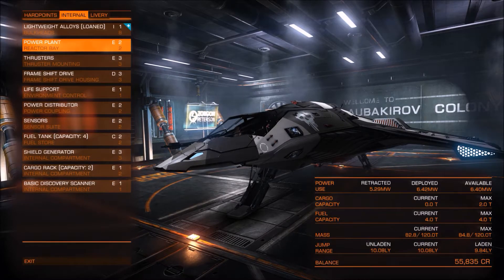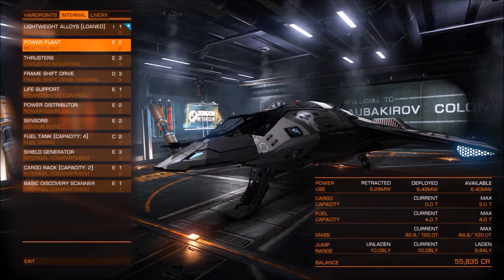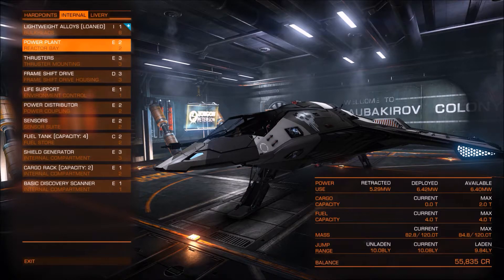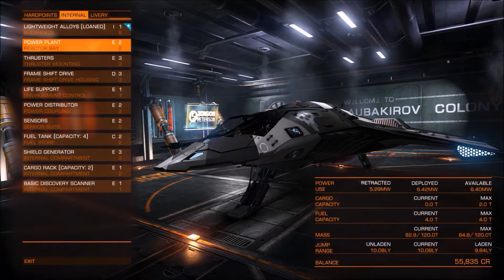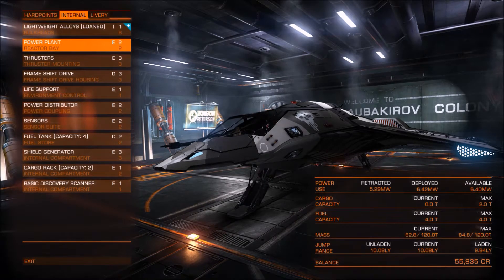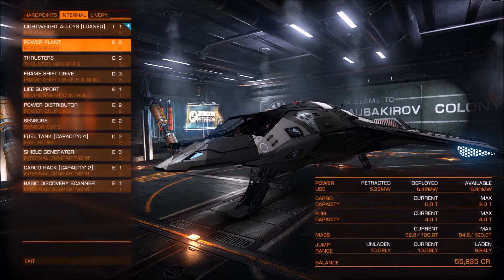I think this relates to weapons on the ship. Available 6.40 megawatts is what my power plant is generating. Retracted refers to your weapons being retracted inside the ship's chassis — so that's how much power is being used when your weapons aren't deployed. The deployed column is how much power your ship is drawing when your weapons are deployed and active. As you can see, deployed at 6.42 megawatts is 2 megawatts more than my available power supply.